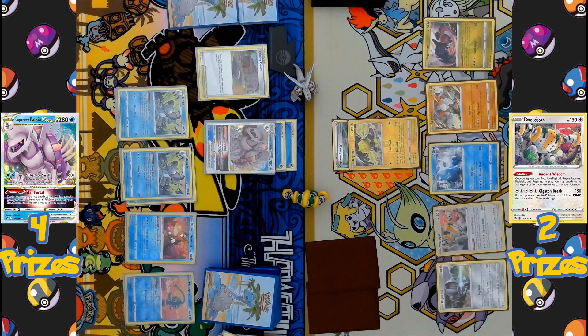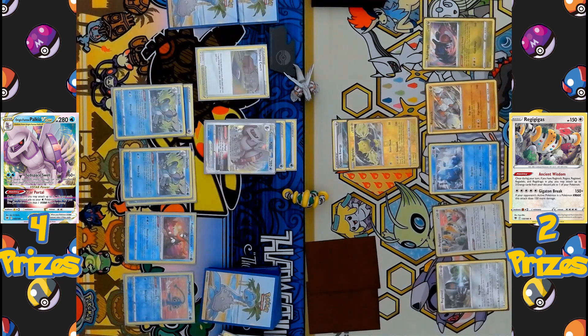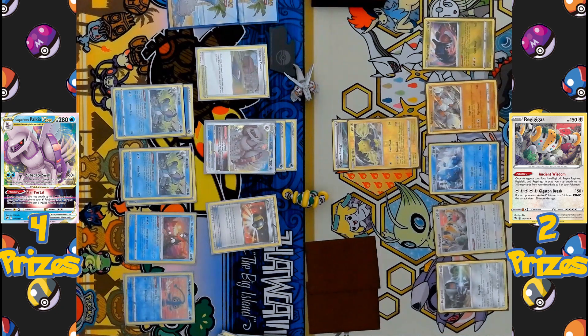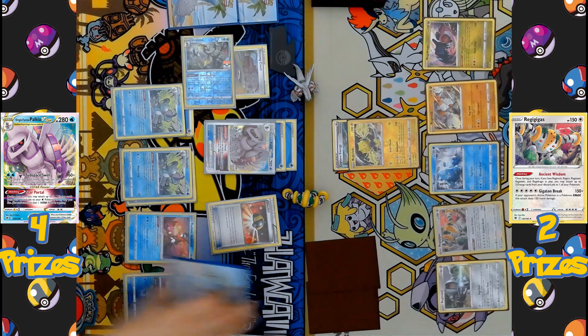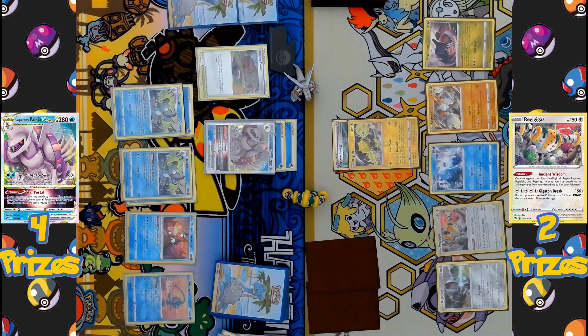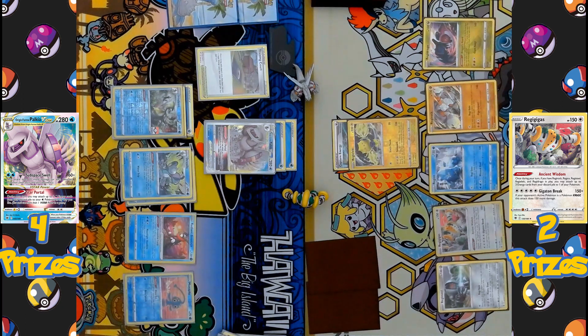The Regigigas side is now down to just two prizes. The Palkia side is still quite behind, as it can only take one prize at a time, while the Regi side can take two prizes at a time by knocking out a V Pokémon. The Palkia side plays Ultra Ball, discarding two cards to search for an Inteleon. Inteleon is evolved and activates its Shady Dealings ability, but unlike Drizzile, it can search out two Trainer cards instead of one.